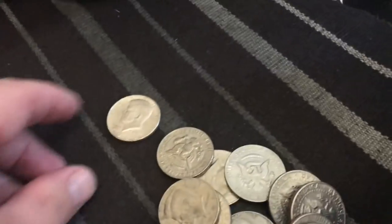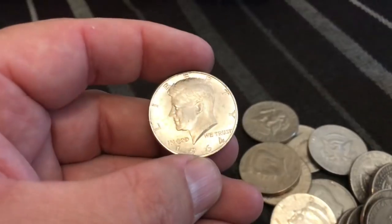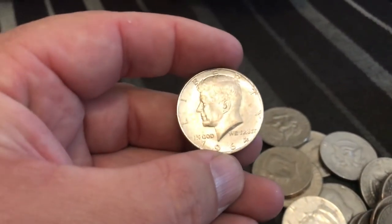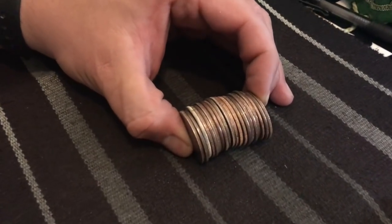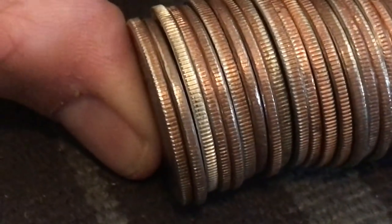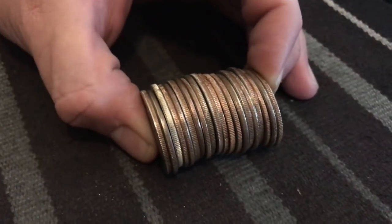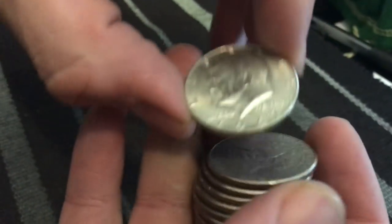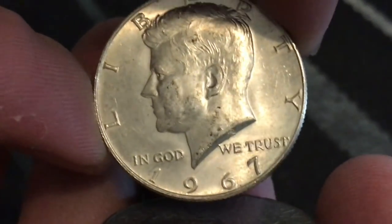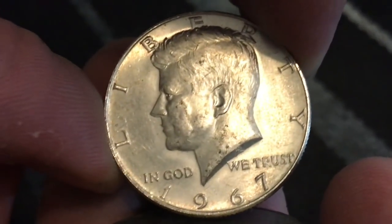All right guys, it was the only one in there. Another lone traveler in that roll. Hopefully we'll get some more in the rest of the box. Guys, we just got our third silver from the box. We've already opened up the enders and we have one right there. I don't see any layers on that one. Do you think that one's another 90? Let's find out. It is 1967, so it was a 40 percenter. Hopefully there's more in the box.